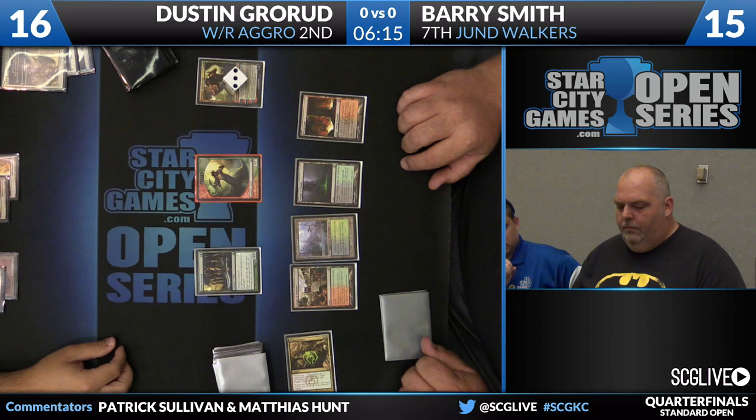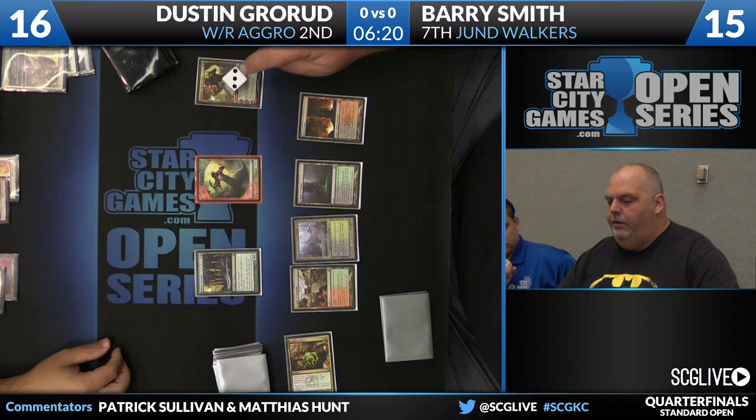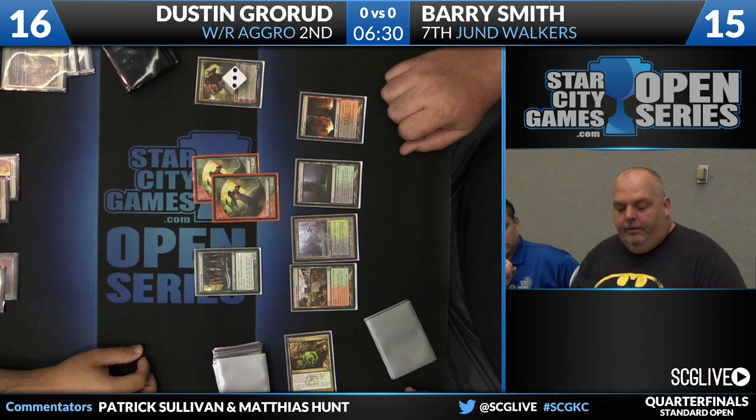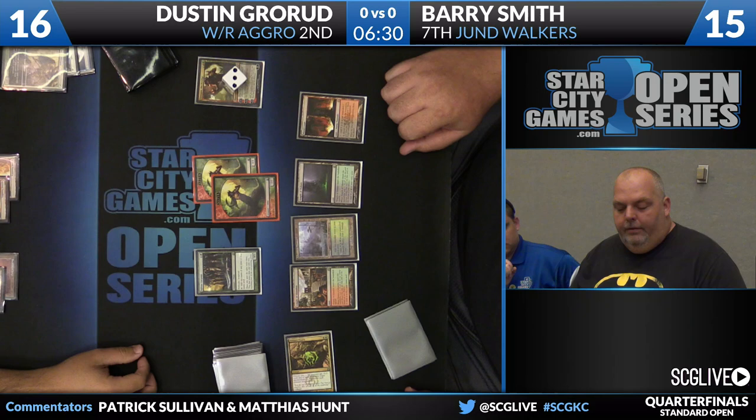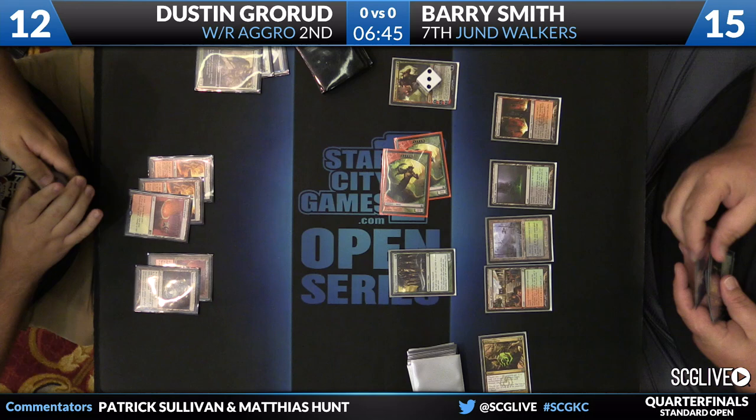Not even close to being within striking distance of Boros Charm either. Barry is playing pretty conservatively — made a Satyr last turn, left it on defense, perhaps just to play around cards like Raise the Alarm. There's also a Mutavault on Dustin's side of the table, and Barry knows that if the game stays at this pace, he cannot lose. He can only lose by getting too aggressive, so better to err on the side of caution. He waits to swing until he can swing with two Satyrs, and he's going to do that this turn.